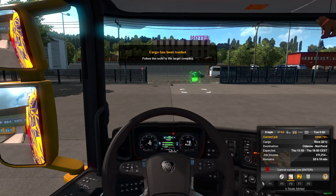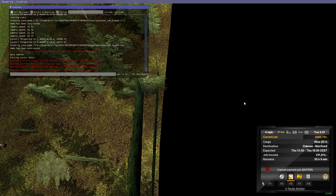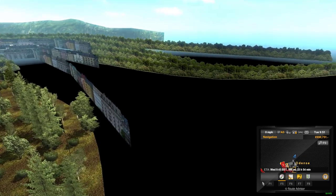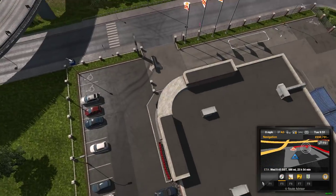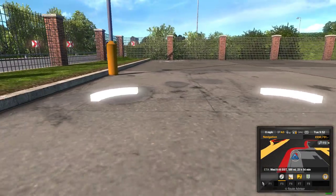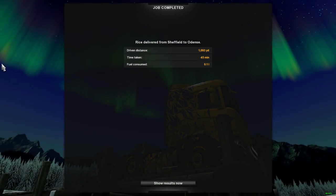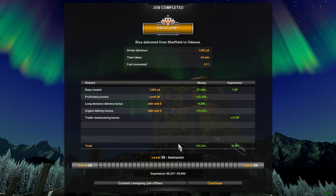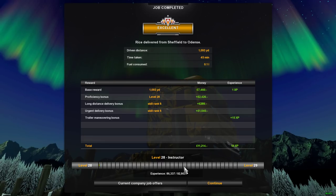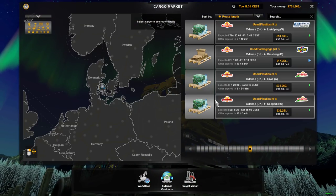I'm just going to go to Odense so you can see the unload option. Unlike the loading option, there really isn't anything to look at. Unlike the normal trailers, you don't want to watch a trailer unloading because it takes hours, so just press enter to end the job. It just goes straight to this screen — it cuts it out entirely. I do think it adds a little bit of time on for the unloading. From this screen, you can either go back, or click continue to go back to your truck and run empty, or go straight into here and look for available jobs.